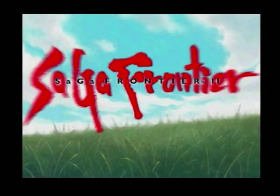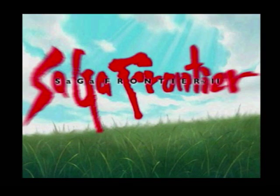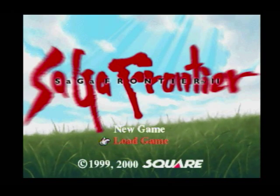Saga Frontier 2 is a PlayStation 1 game released originally in 1999, and it came over to the United States in the year 2000. It is the 8th game in the Saga series, preceded by Saga Frontier and followed by Unlimited Saga.